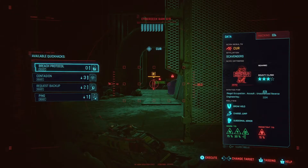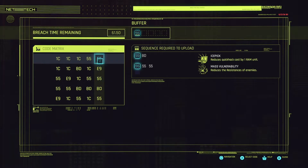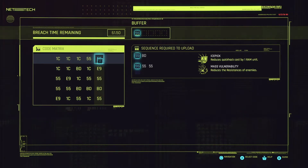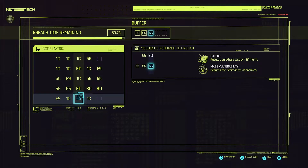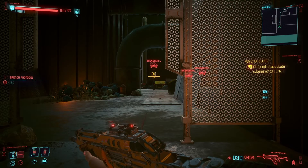We got a scavenger here - let's breach them. Oh, this is the easy one! Five, five, five, five, five, BD - we got this. Easy peasy, there we go. Another five and a B - nice!